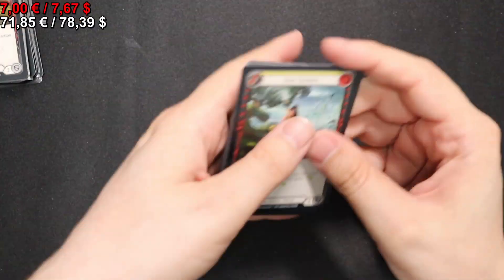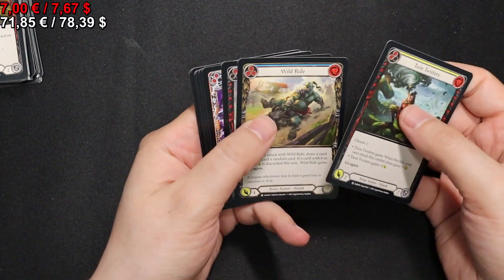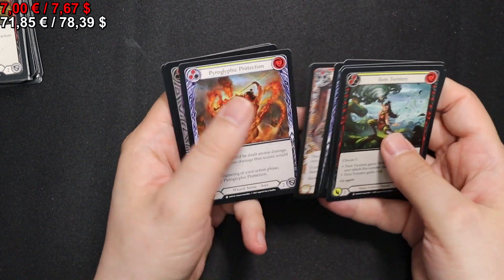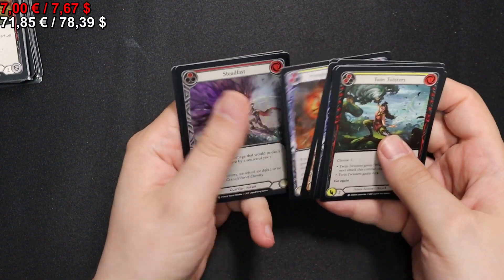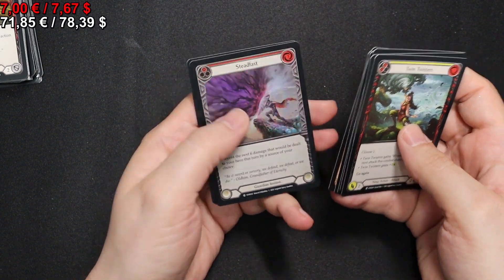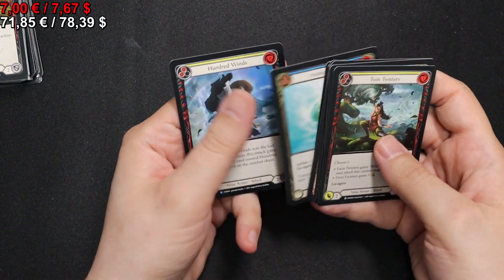On to pack six, I think. We have a Ride the Tailwind, Timekeeper Swim, Pyroglyphic Protection. We have a Steadfast for our Rainbow Foil, and then a Healing Potion and 100 Winds for our Rares.